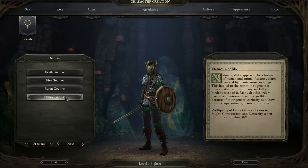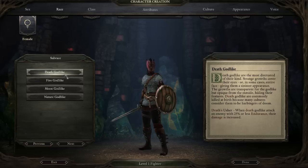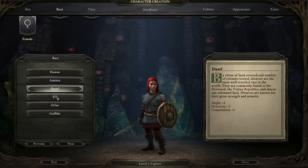For this build I'm thinking the Death Godlike might be a great option because of the Death's Usher ability, which means your Cypher will be really great at finishing enemies off. But again, just about anything will work. Dwarves are not optimal because of the minus one dexterity penalty, and Orlans are probably not optimal either because of minus one might.